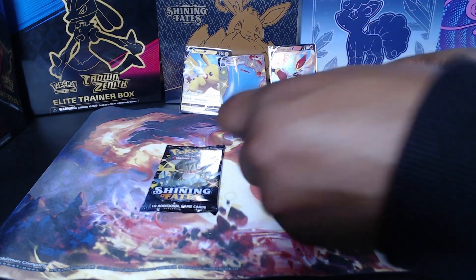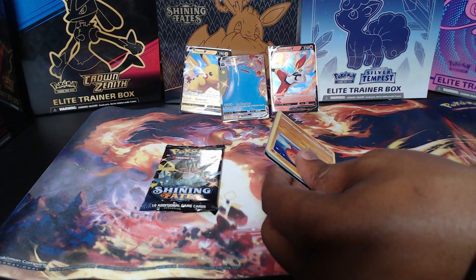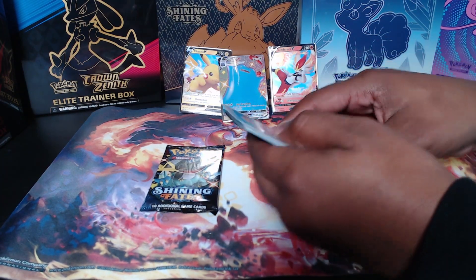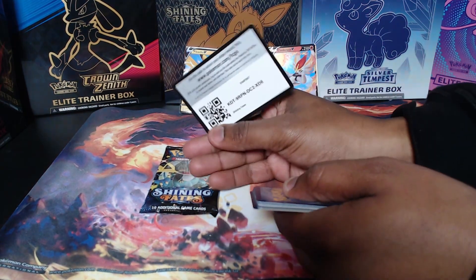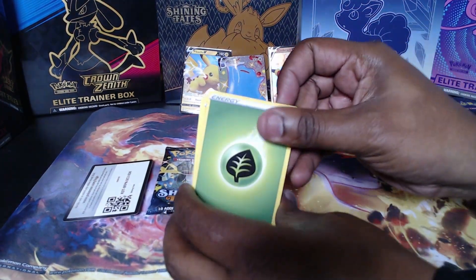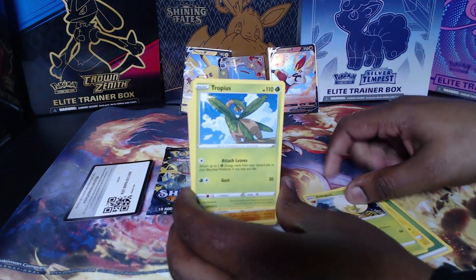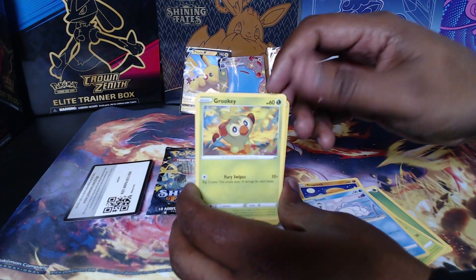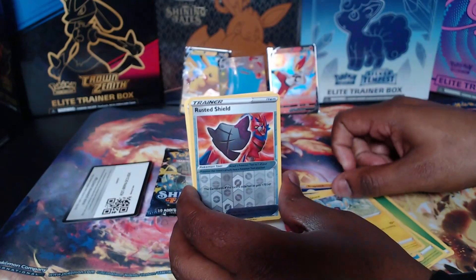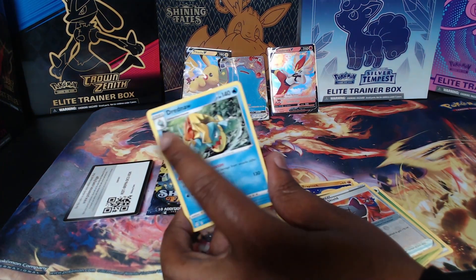I randomly wandered into my local Walmart and literally both of these were there, and they were actually on sale in like a clearance for like 14 bucks or something, and I was like okay cool. We're looking at energy, Rotom, Eldegoss, Tropius, Trapinch, Shedninja, Grookey, Sinistea, Snorlax reverse hollow, Rusted Shield, and a Dreadnaw non-hollow.